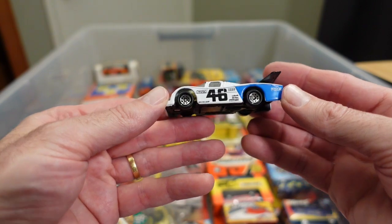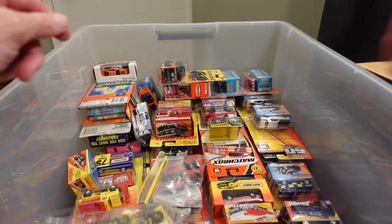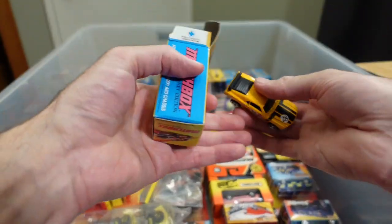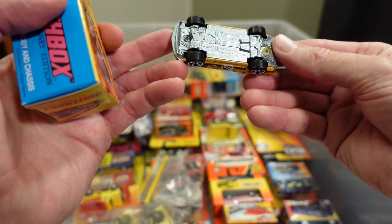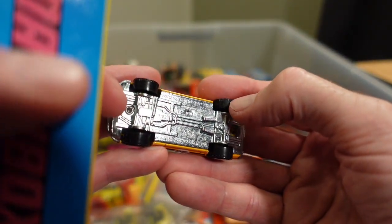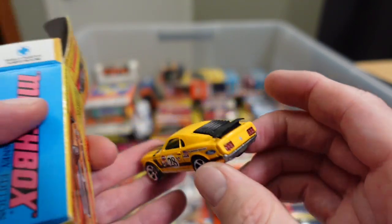It came out in a whole bunch of liveries, made in China, plastic base. It's okay to get doubles in racing because teams look the same. This is a loose version of something I've got on the card already in this haul. And this is a great model — fantastic Mustang Boss, 1970 Ford Mustang Boss, metal on metal, rubber tires.